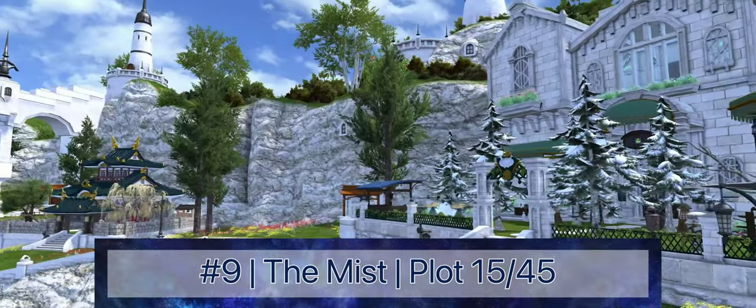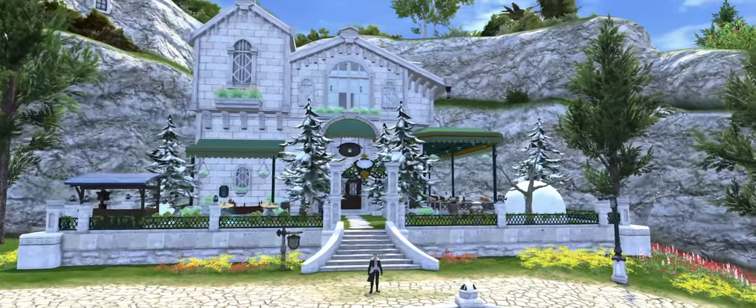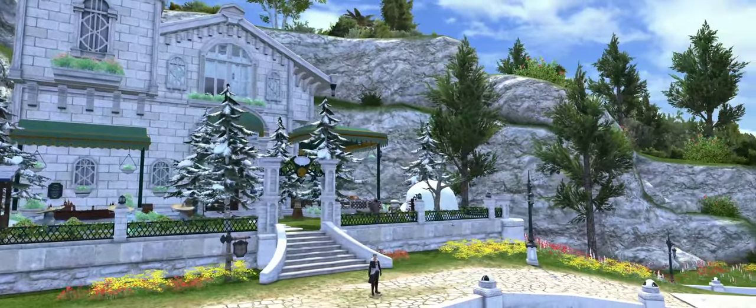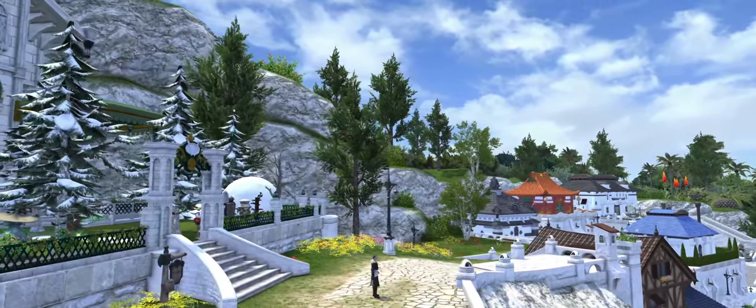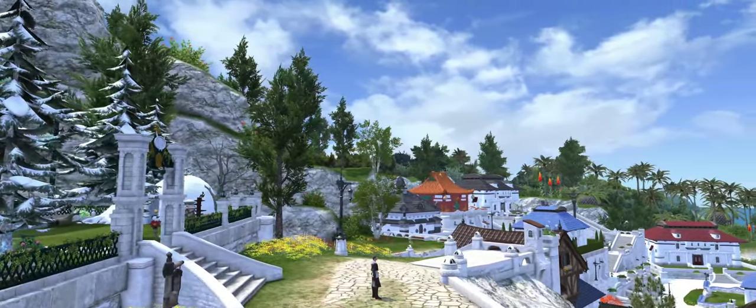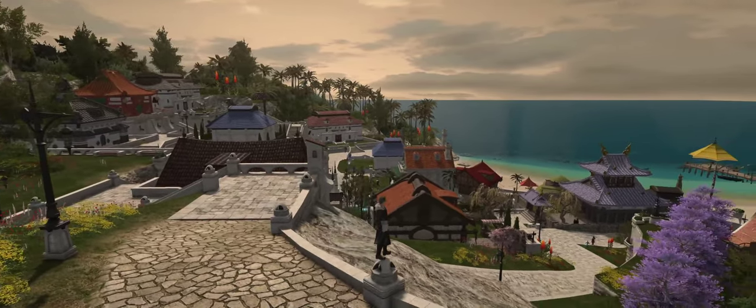Number 9 on the list is Plot 15 in the Mist, a large nestled in the mountains of Limsa Lominsa, with good market board proximity and a terrific amount of open space on either side. Although far from the water, with Plot 15 you trade location for open spaces on either side and one of the best views in the entire game.